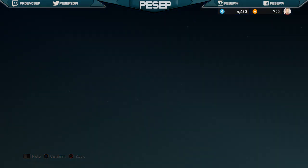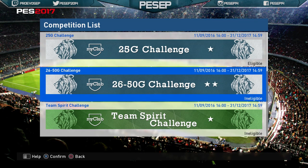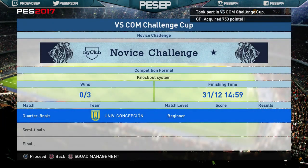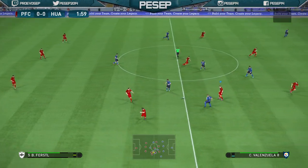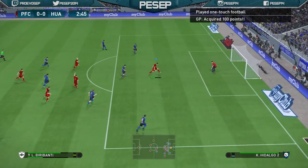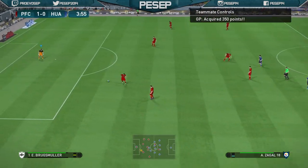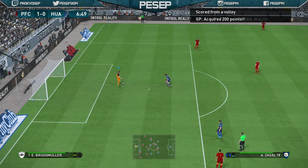Now, the Novice Cup method is very simple — you don't actually play the game. The reason why we call this method fast is because you don't need to play. We're going to go to the Novice Cup — most of you know about this. I've had people last year farming like 5 million GP. You play your first game, jump into the game, score a goal, and then pass it back to your goalkeeper. Let the time run out. Do this when you're editing or watching a movie or watching a stream.